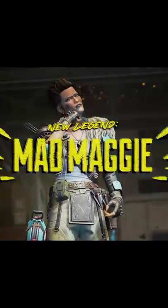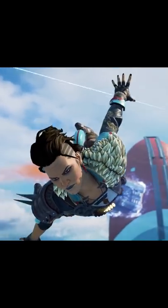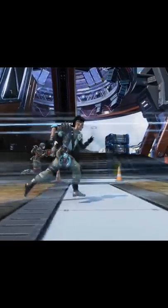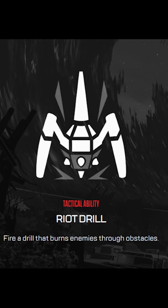The official abilities for Mad Maggie were posted online, so we know exactly what they do. The tactical ability is pretty straightforward — it's a drill that you can fire through obstacles and walls. It's really great for campers or maybe Gibby domes.